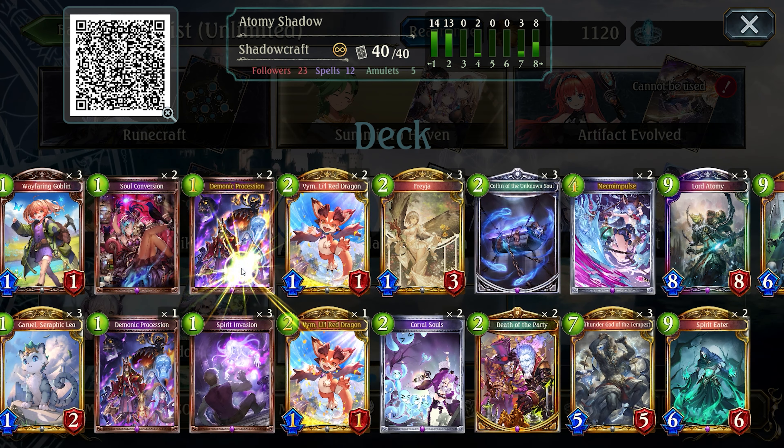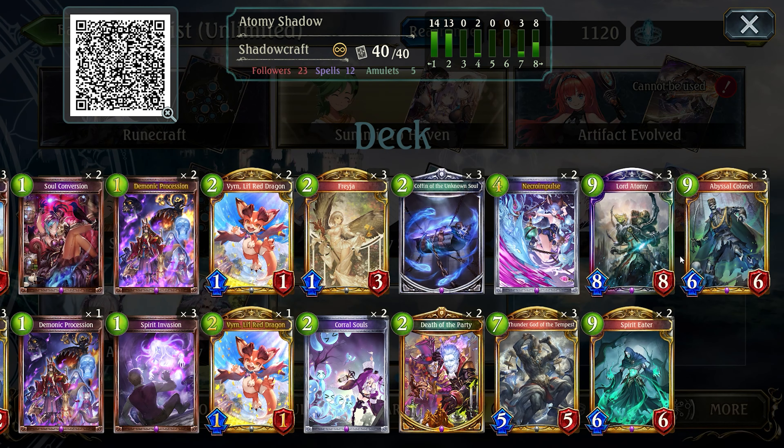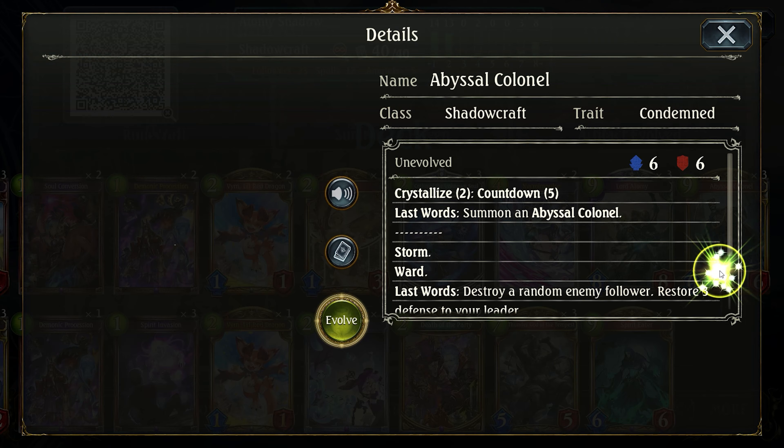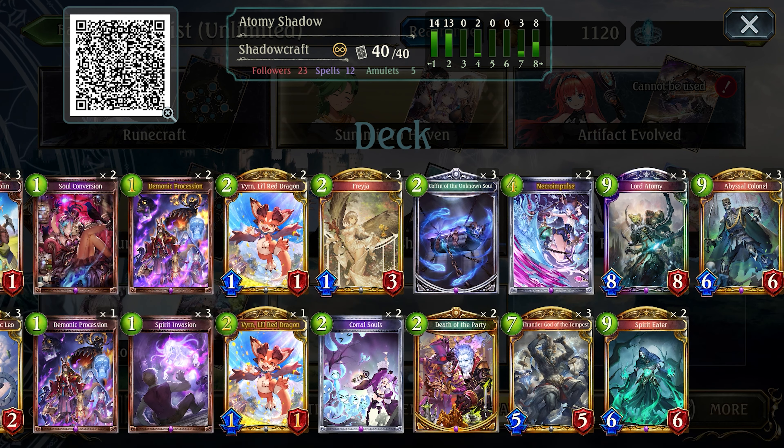To draw those cards, you want to get Demonic Possession. Demonic Possession basically lets you guarantee draw a Shadowcraft follower. And since we only have 8 Shadowcraft followers — which is 3 Lord Atomy, 3 Abyssal Coroner, and 2 Spirit Eater — you always want to have a Demonic Possession in your hand.